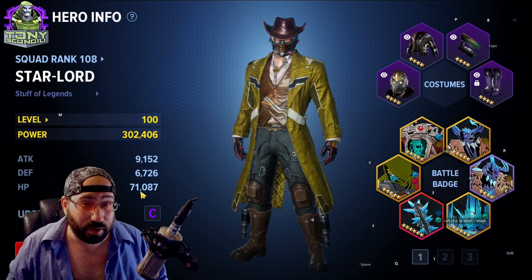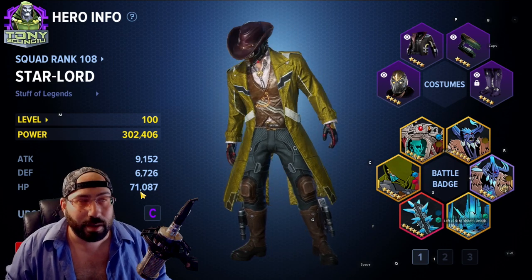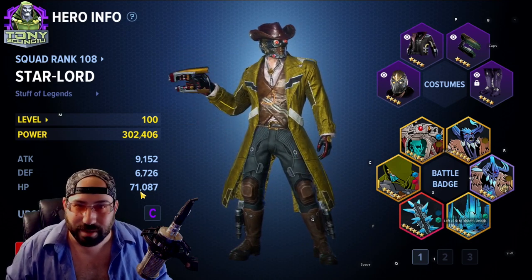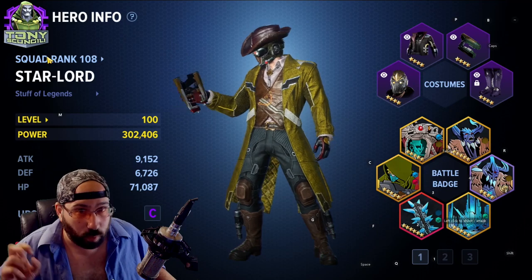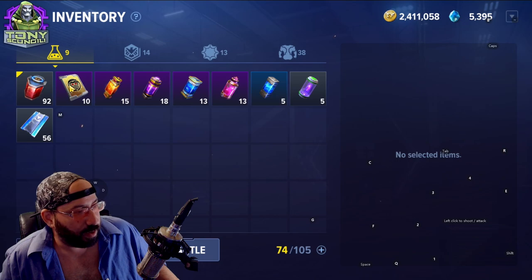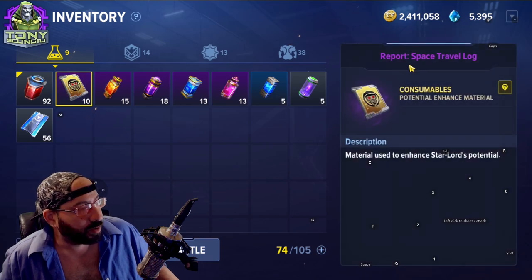But as you get higher and higher and your HP starts reaching 100,000, the heal isn't that meaningful anymore. The good news is if you're so strong you have that much health, odds are you're doing enough damage that you don't need the potions as much. It's kind of an okay balance, but there is no level 100 potion yet.